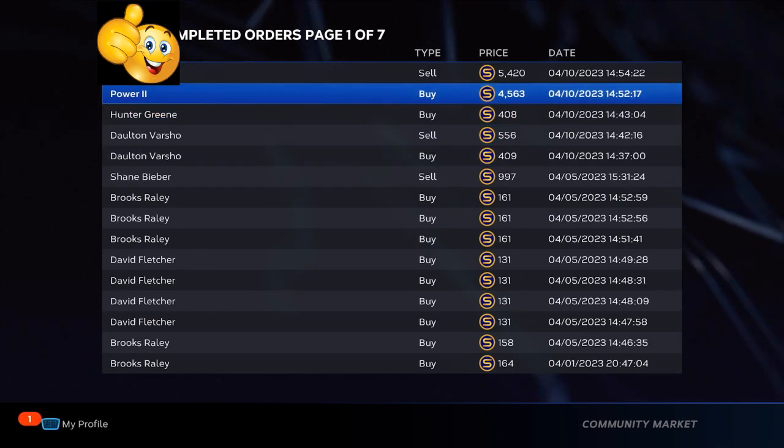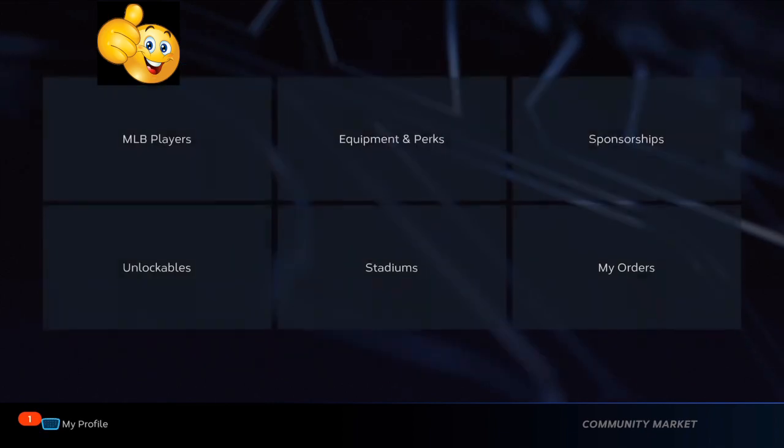That's where you're going to be taking advantage of the Road to the Show players. So as you can see, you're going to give yourself between the 800 to 1,200 or 1,400 stub gap.